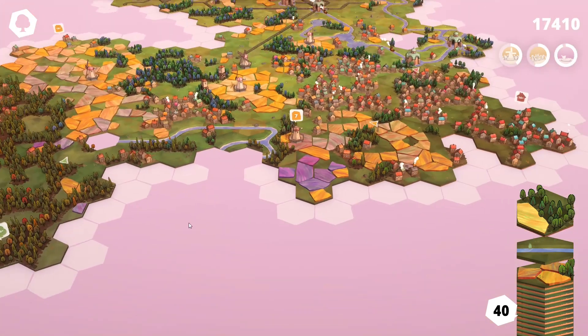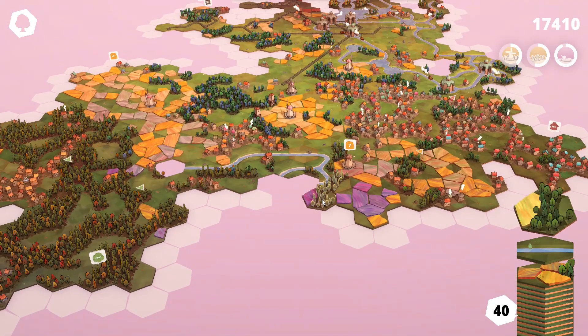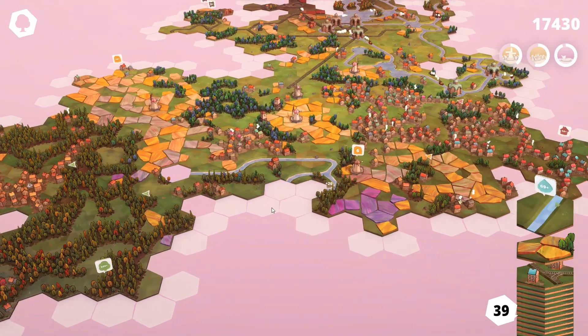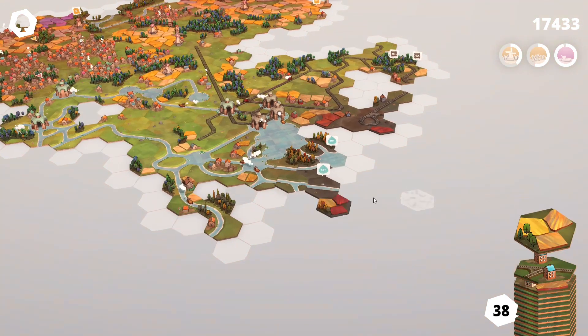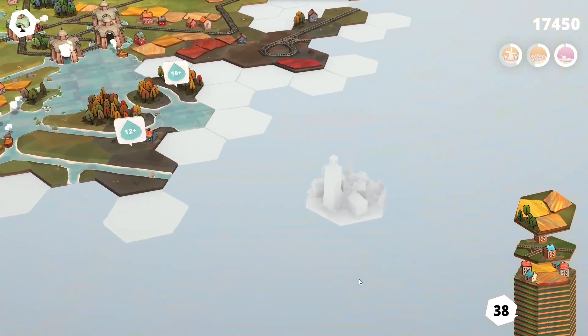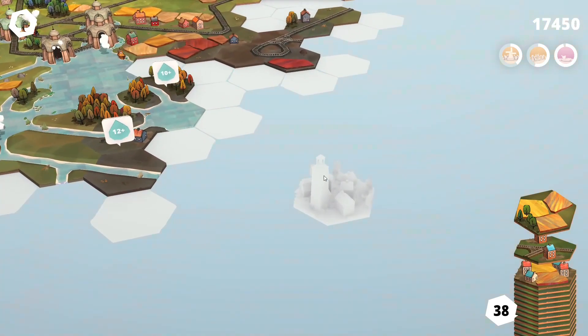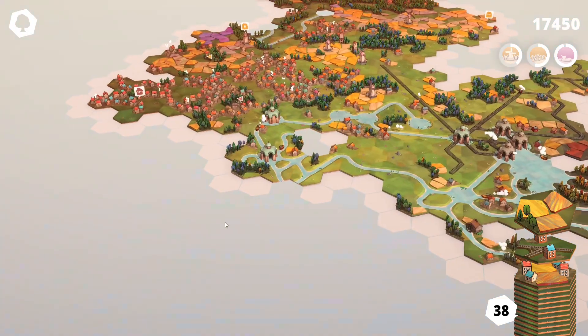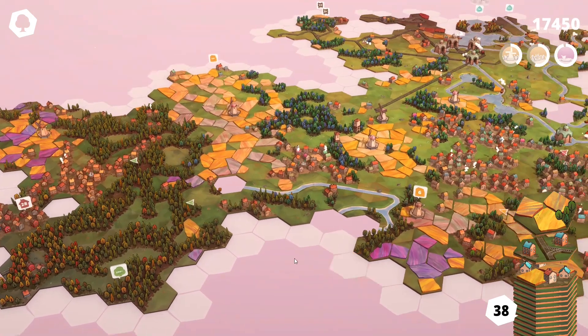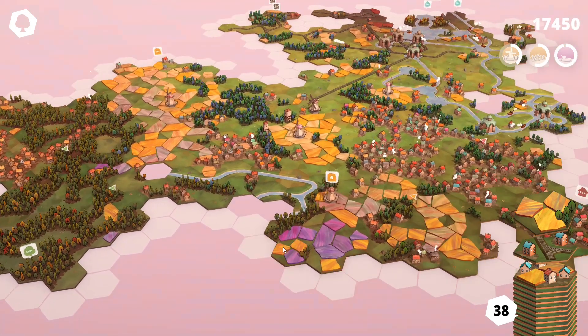That works for me. We also have this field over here but this one's getting really close so we might as well work on it. 69 waters. This is getting us closer to this tile — now that we got close enough to it, it's starting to look like a thing, like a town center or a clock tower. I think I've seen this one before and I've gotten to it but not gotten the achievement for it, so I haven't unlocked it yet.